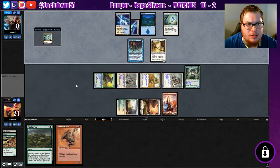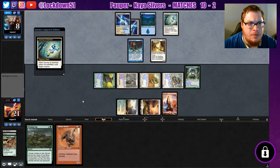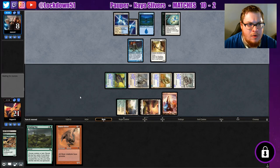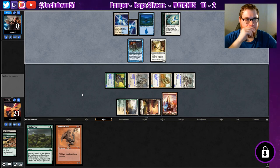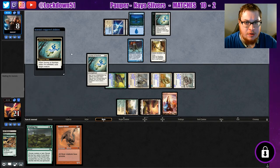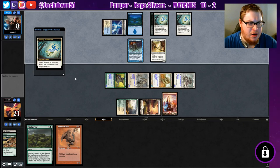Oh, a Journey — nice, all right, good to know, fair enough. Throw a Reality Acid on something. Oh, another Journey — that's harsh, that's actually very harsh.